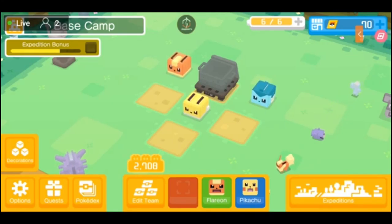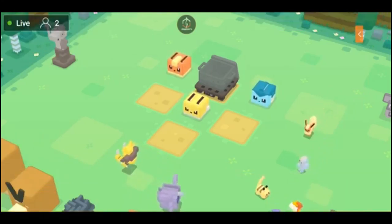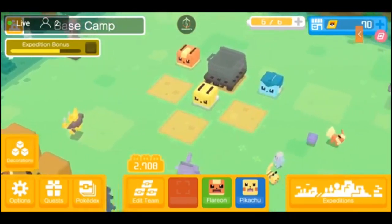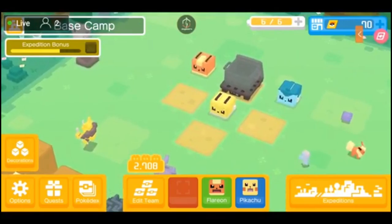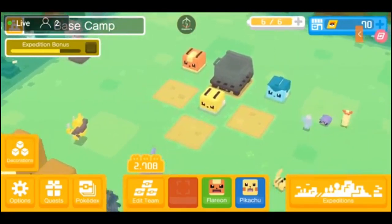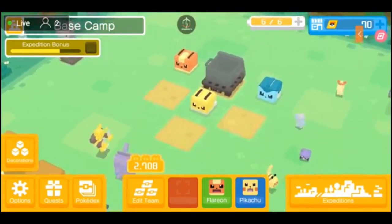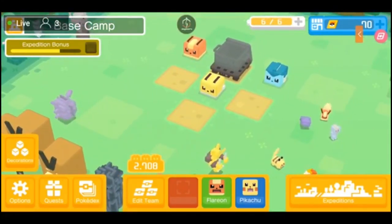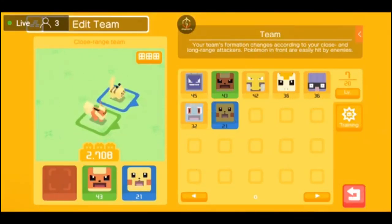In the middle you've got your Pokemon party display. You'll have a red, green, and blue square representing the three Pokemon you can currently have in your party — I currently have two: Flareon and Pikachu. Above that you have a number, for me 2,708, which is my current Pokemon team score with those two in the party. If you want, go ahead and click on Edit Team, which will toggle pretty much everything you need for your Pokemon Quest team.